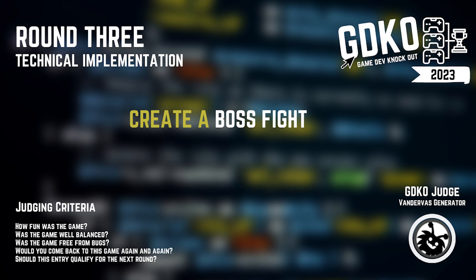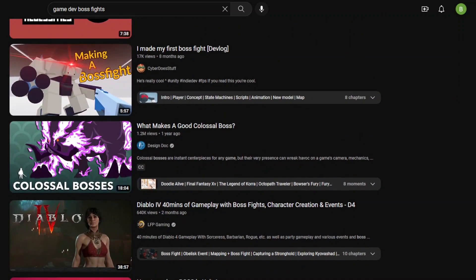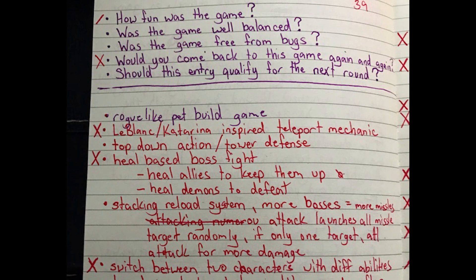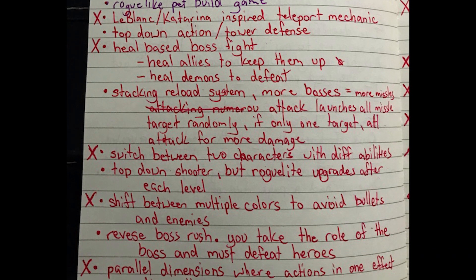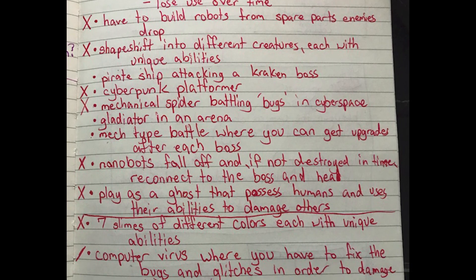I've never actually done this before, and I'm not really sure how to go about implementing a boss fight, so as I went about my evening, I listened to a few YouTube videos about boss design just to get some extra ideas. I spent the rest of the night coming up with about 25 different ideas, then my wife and I narrowed down the choices based on the round's judging criteria and what I felt I could reasonably implement within two weeks, down to about 10 things.